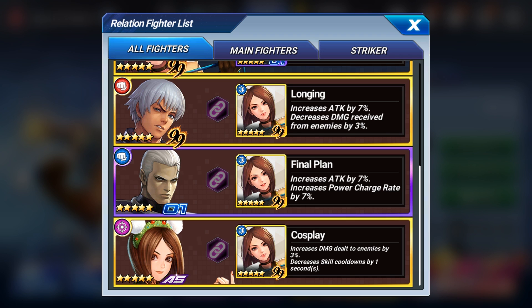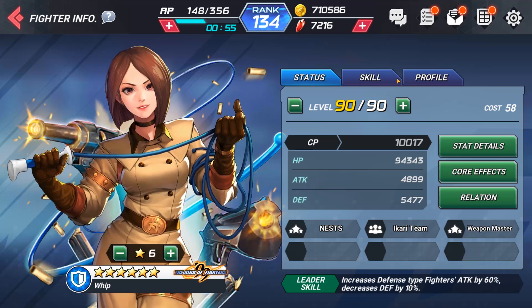She started off really good with her leader skill, but her cores are just not good. However, she is a pretty dang good link character to a few decent characters. Kay is decent and her link skill with him increases attack by 7% and decreases damage received by 3% — that's good. She's really good for Zero: increases attack by 7% and increases power charge rate by 7% — that's really good. And also for Christmas Whip: increases damage dealt to enemies by 3% and decreases cooldowns by 1 second. Decreasing cooldowns in this game is pretty dang good.